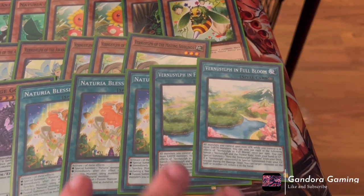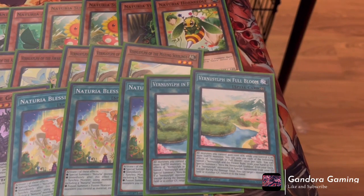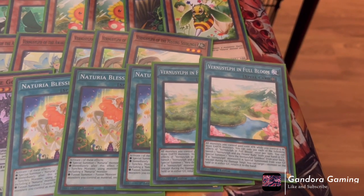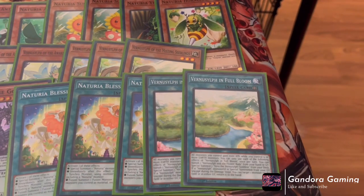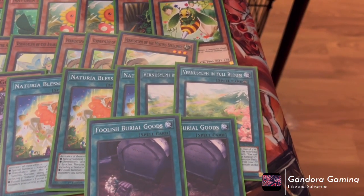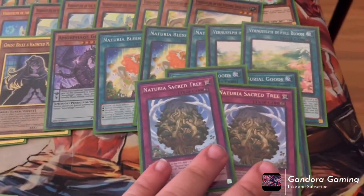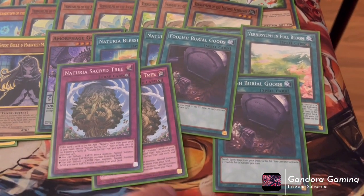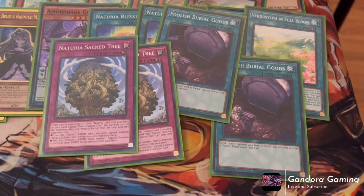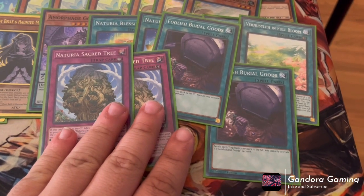One of the issues of this deck is running out of hand cards, so any draw engine would be fantastic. We play two Foolish Burial Goods because it's a starter — we send Sacred Tree to grave. Sacred Tree is a really powerful card: when it sits in the graveyard you can add a Naturia card from deck to hand, searching any Naturia. When the new Isiju cards come out and you mill this, it's not once per turn, so you can mill it and plus three. It also has an effect where you tribute one Earth insect to Special Summon one Level 4 or lower Earth plant from deck, then tribute the plant to Special Summon one Earth insect from deck.